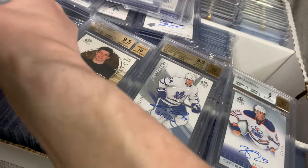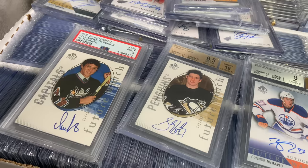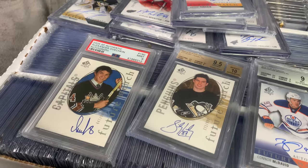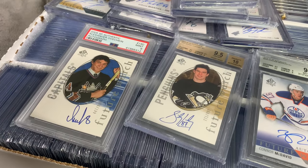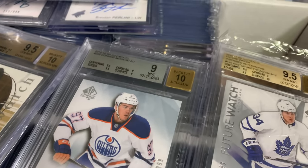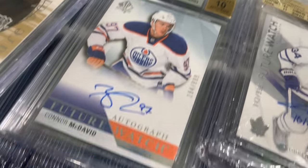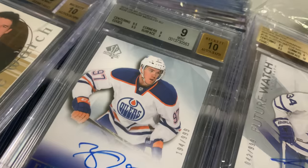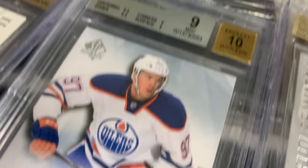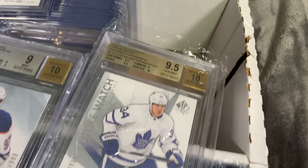And then we have the big boys here. There's the OV 9. Sid 9.5 — I've only had one of each ever. I think the OV is probably my biggest accomplishment in collecting. Then we have the McDavid — 0.5 off, that's going to haunt me for the rest of my life. I'm so tempted to crack it because it's a nice example and I'm fairly confident it could get a min gem. And then we have the Austin Matthews inscribed — that card is nice right there.